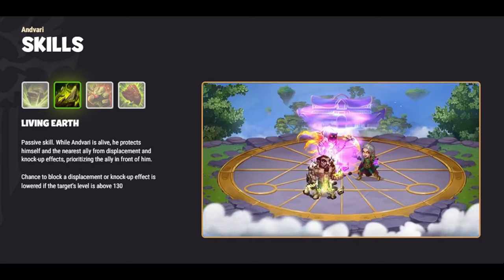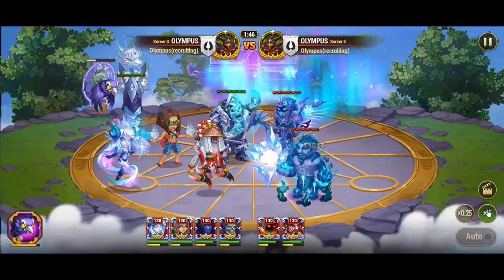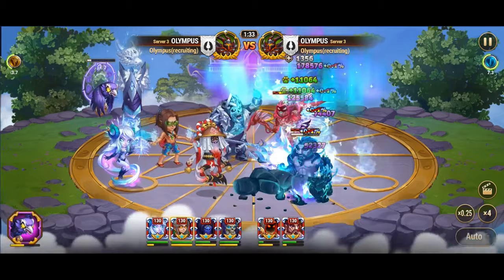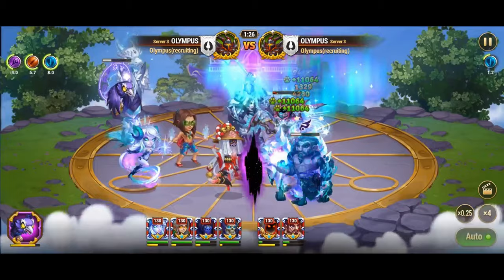Polaris expertly counters Anvari's Living Earth skill, a passive ability that shields himself and the nearest ally from displacement and knock-up effects, giving precedence to the ally positioned directly in front of him. However, Polaris strategically reduces the likelihood of this skill's effectiveness by diminishing the chance for Anvari to block displacement or knock-up effects, particularly against targets above level 130, neutralizing Anvari's defensive capabilities and allowing her allies to maneuver freely.